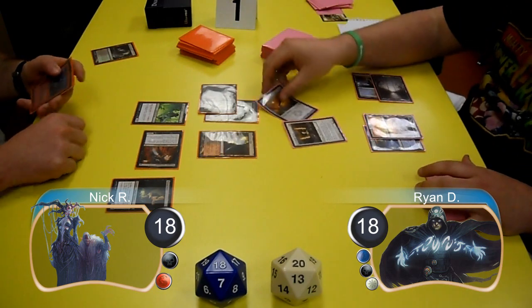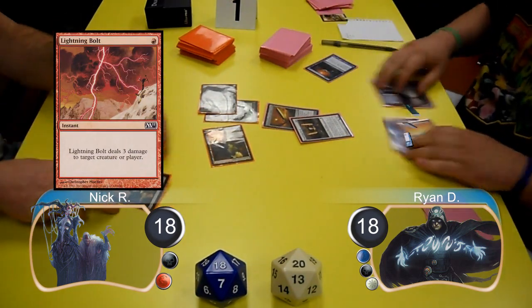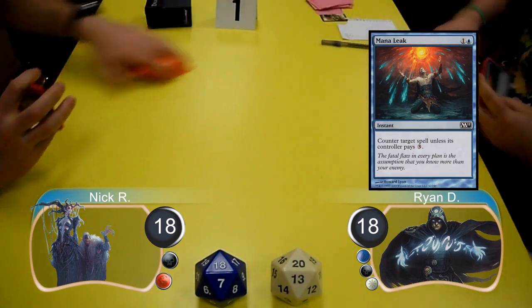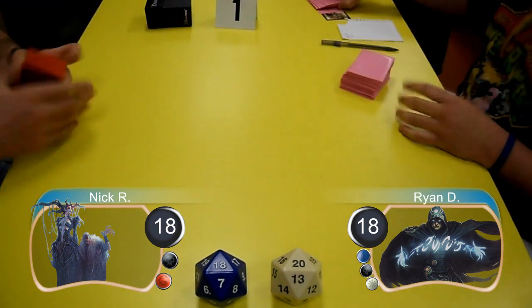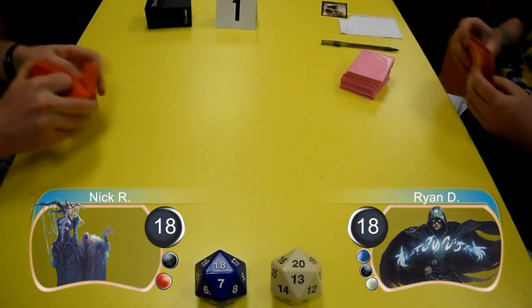On his turn, Ryan went to equip the Sword to his Mystic. Nick tried to stop it by killing him with a Lightning Bolt; however, Ryan countered it with a Mana Leak. Nick decided he had no way to deal with the 3/4 protection-from-black Mystic and gave Ryan the win, taking them to game 2.